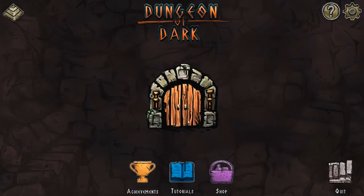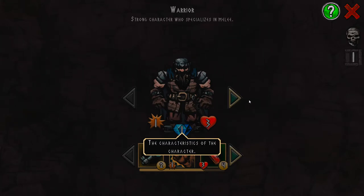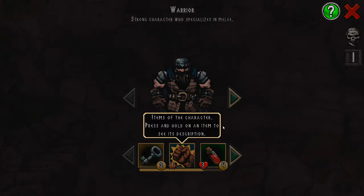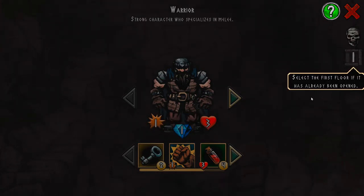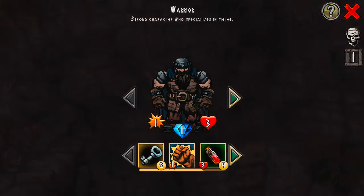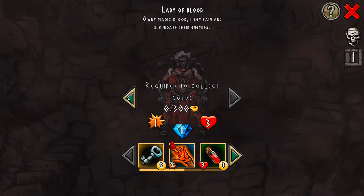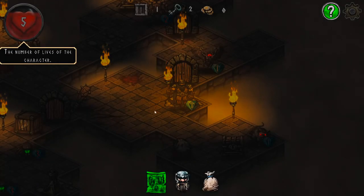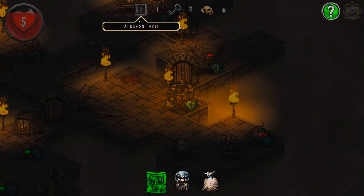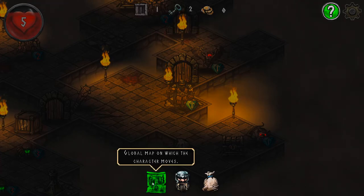Complete the tutorial! That was pretty cool. Let's see if we can get a little bit farther. Choose a character - character stats and items. Select the first floor, it's already been opened, and click the character. We have more characters but I can only use this one since we just started. Number of lives, dungeon level, number of keys, gold, global map.